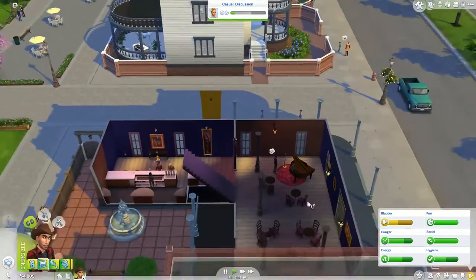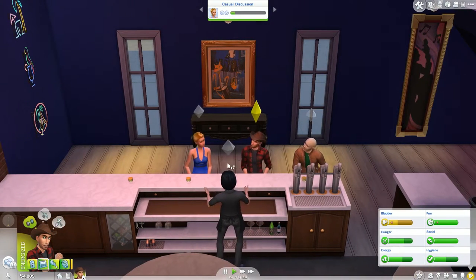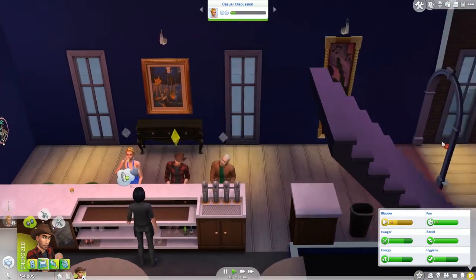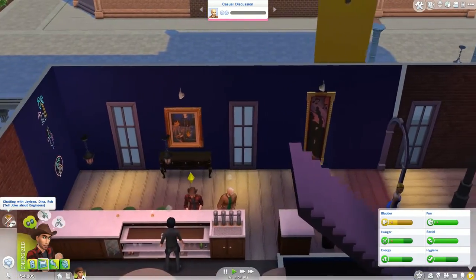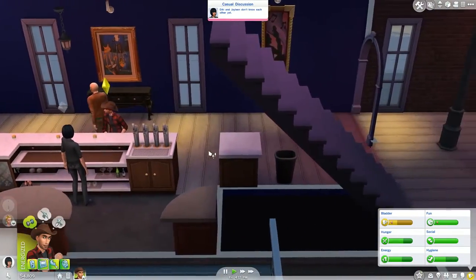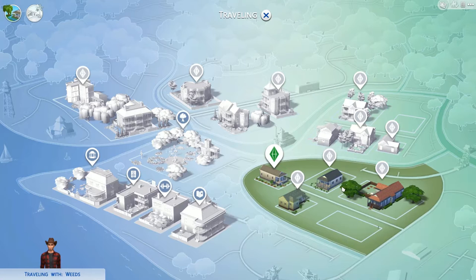I don't think that went very well. It's just so confusing to do this surrounded by other people. Every plumb bob over somebody's head means they're part of the conversation — chatting with Jaylene, Dina, and Rob all at once. She's going — Dina! I think the key is you meet people here and then invite them over. I wonder if we can find out where the Calientes live. We've got lots of energy left and the plants are fine.